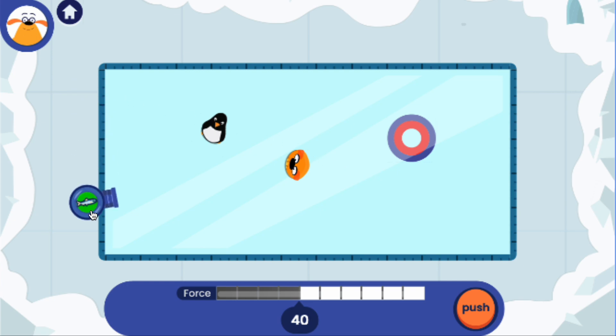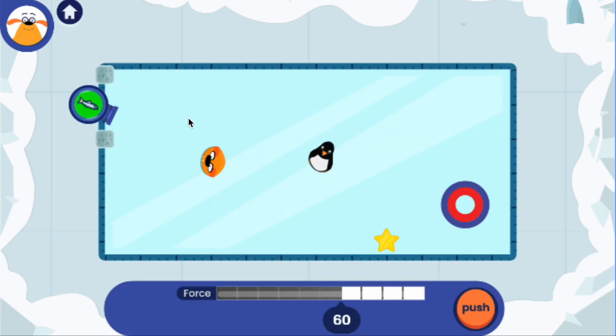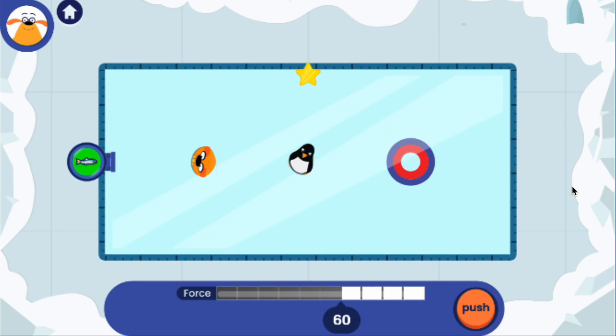There's a penguin on the ice. You might need to move the cannon. You can't change the force on this round. There's a penguin on the ice. Off the wall! Try another one! Penguins are in the way — bounce the plushie off the wall. Aim at the star.